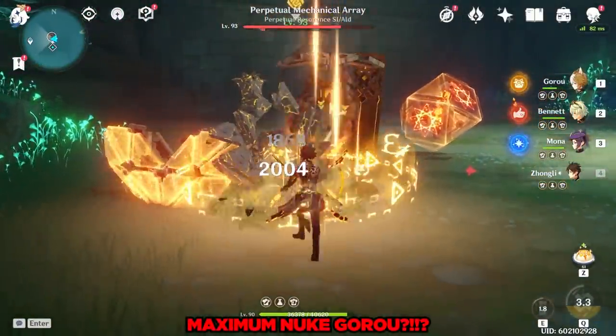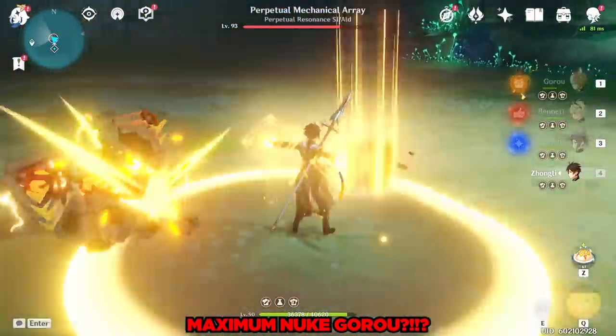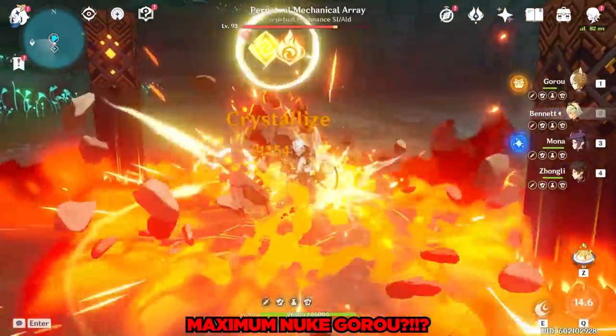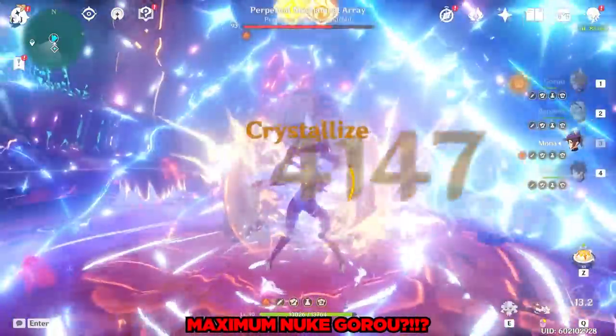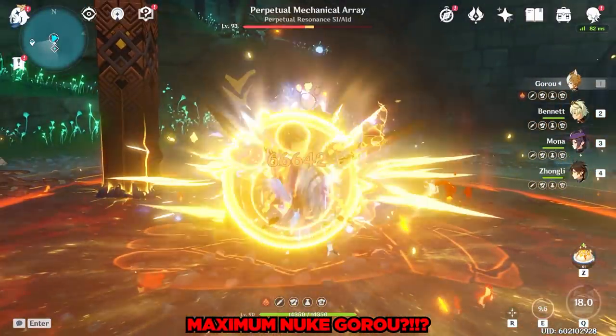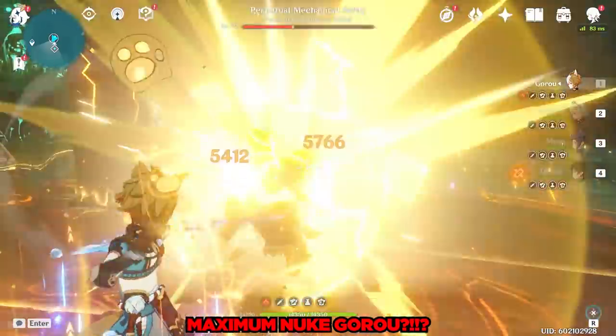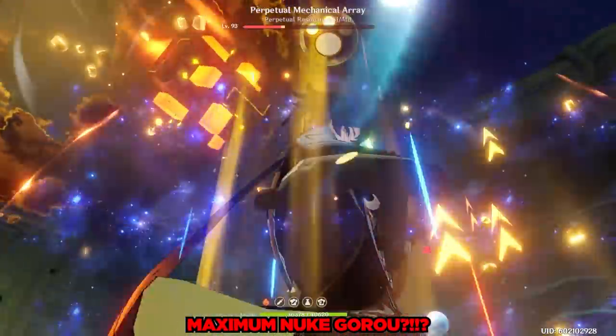But wait, let's now give him a crit damage build and go for some crit fishing. After we knocked down the Perpetual Mechanical Array and buffed Goro's damage as much as I possibly can, my Goro was able to achieve an outrageously evil 666,42 damage per thumbnail. Frankly, that was a lot of effort to make my Constellation 0 Goro do any semblance of damage.